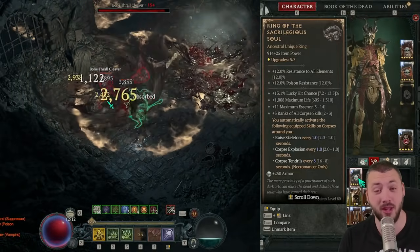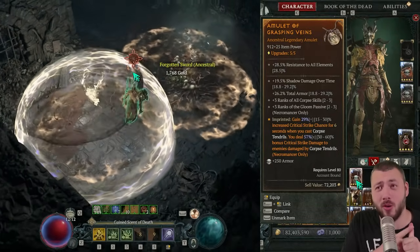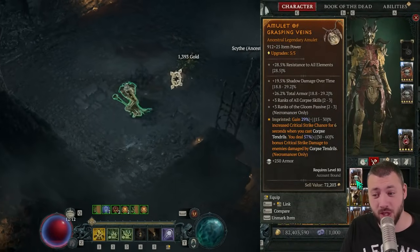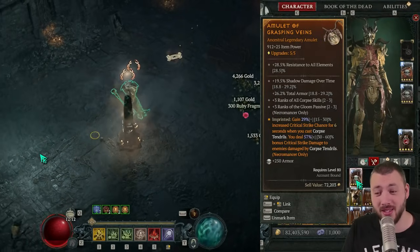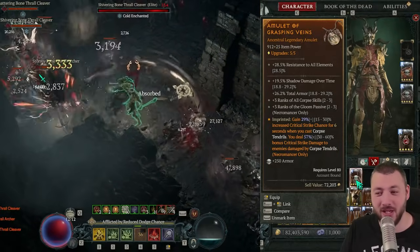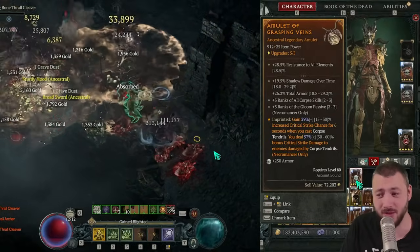The amulet wants Corpse Tendrils. There are three things that can critically strike: the Blight initial damage, Ixfeld's crit, and the Shadow Blight key passive. We're looking for rank 12 corpse skills, the Gloom passive, total armor, and shadow damage over time — the perfect stat amulet. We place critical strike damage here to maximize Shadow Blight key passive over-stacking and perfect Ixfeld's Corroded Signet crits.